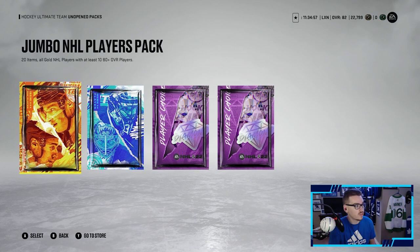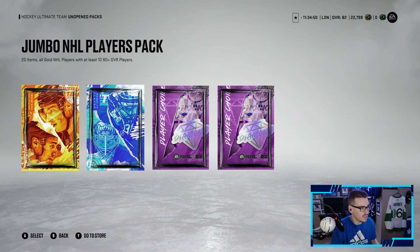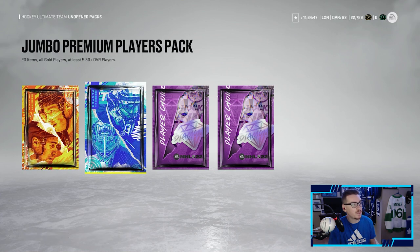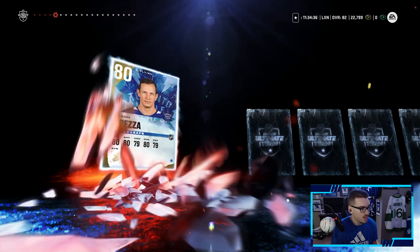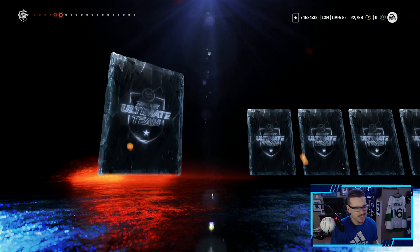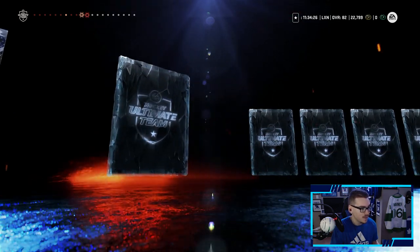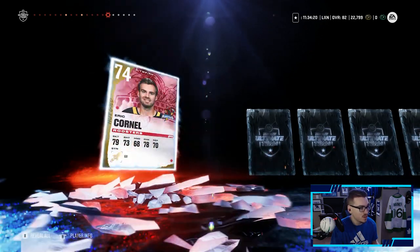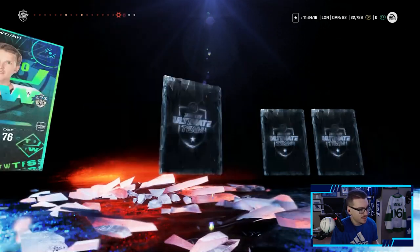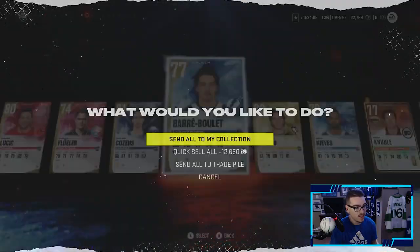We got a Jumbo Premium Players Pack with five 80-plus overalls, a pack with 10 80-plus overalls, and our diamond packs. We'll do the Jumbo Premium Players Pack first. Tony DeAngelo — not what we want. Scott Sabrin, Jason Dickinson, Jason Spezza — we like a Spezza. Will Butcher, Milan Lucic, Dylan Cousins — pack luck in NHL this year seems non-existent. We get an icon, but it's not a great one. A pointless Team of the Week to close it out — bad pack.